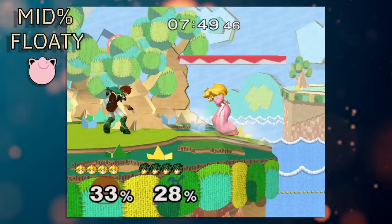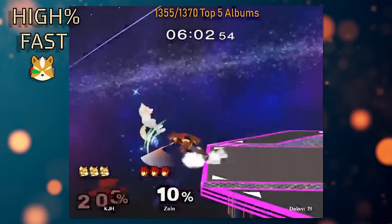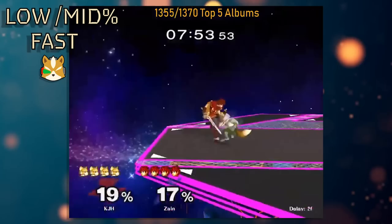At mid-percents, down tilt into grab or platform tech chase is still very solid versus fast fallers. Versus middleweights, an aerial and juggle state is the preferred combo method. Versus floaties, down tilt won't lead to much at mid-percents besides maybe an aerial or juggle state. At high percent, down tilt is still useful as a combo tool versus fast fallers and sets up juggle state on other characters. Grab is another one of Roy's strongest tools as a combo starter.